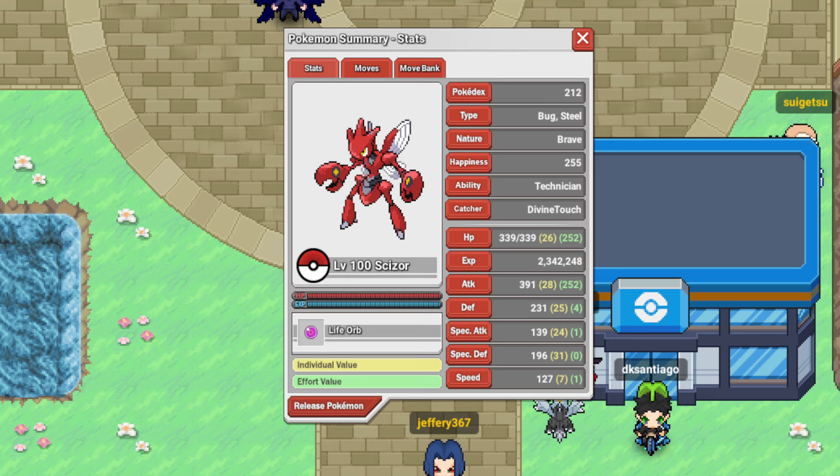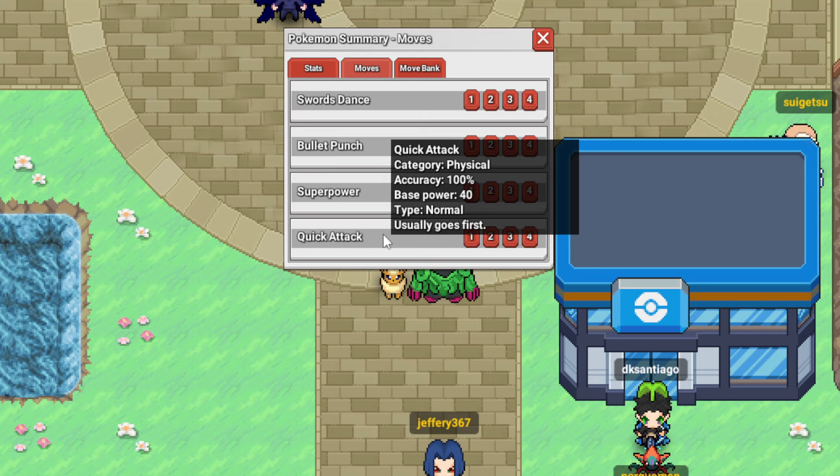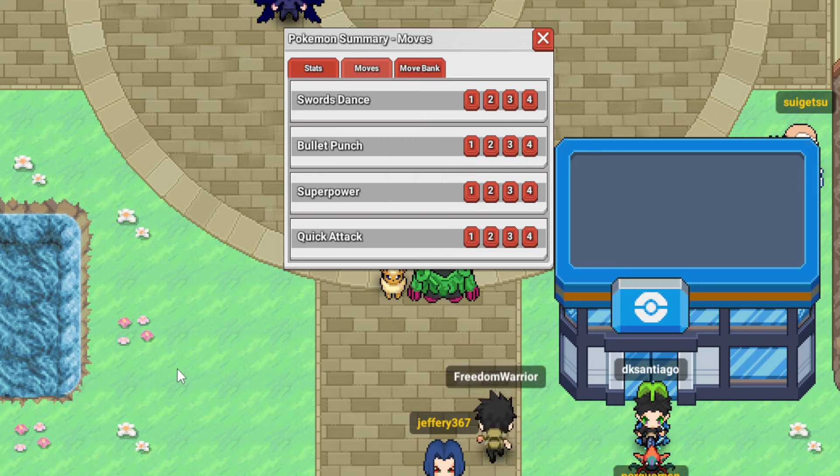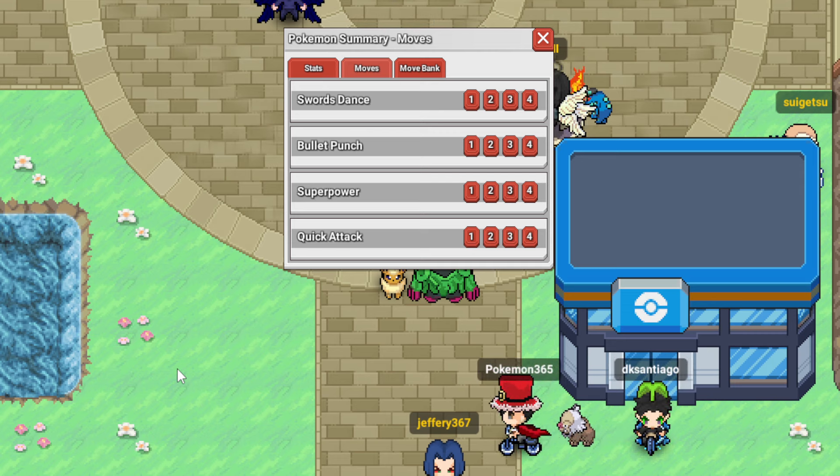Next, we have Life Orb Scizor, max HP, max attack. With Swords Dance, Bullet Punch, Superpower, and Quick Attack. Quick Attack is nice for things like Manectric where they switch in and intimidate you, and Bullet Punch doesn't do that much.